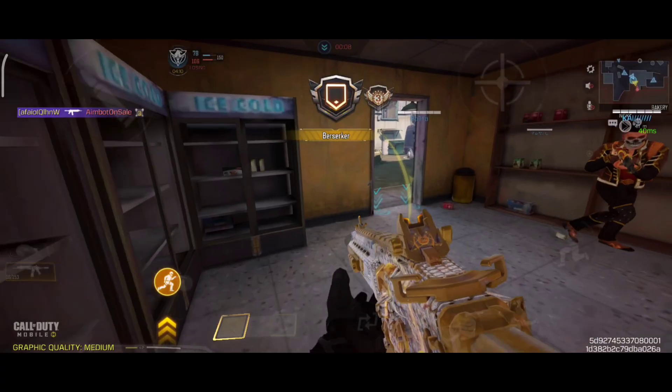Our fourth attachment is 40 round fast reload. It will increase your mag capacity and reloading speed. And our last attachment is granulated grip. It will decrease your ADS bullet spread.